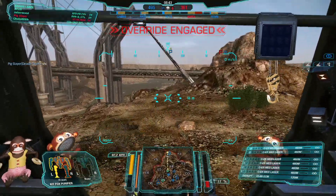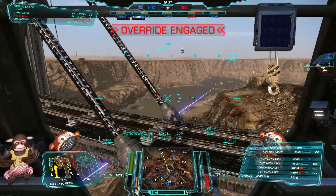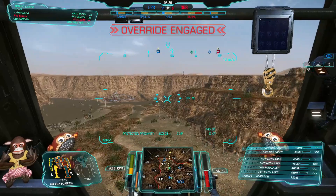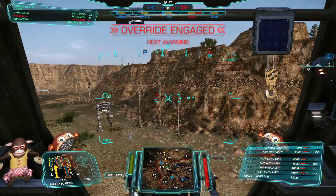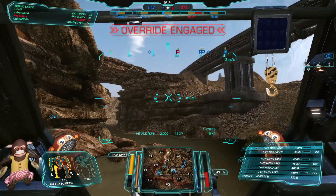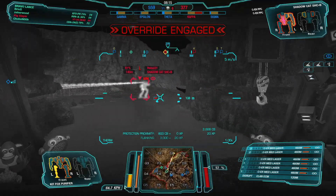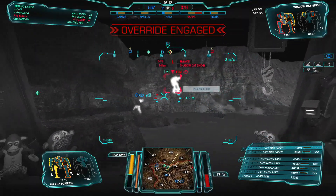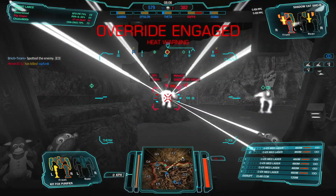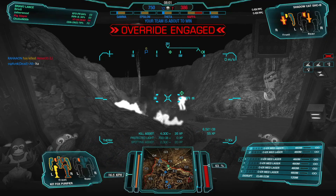Heat level dropping — bet he'll drop down at 25%. We've got a friendly Cicada going left so I'll go right. Low signal — there he is. He's surprisingly fresh actually. Bravo lance goes in. Getting his left leg — no, not enough. And he goes down.